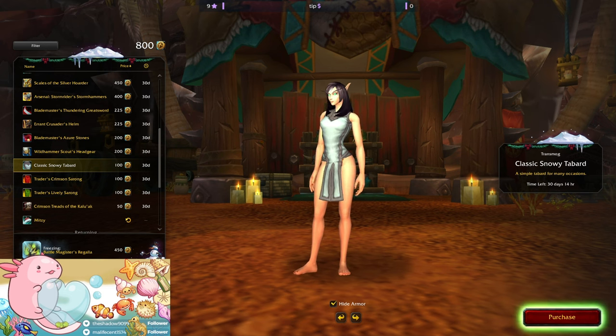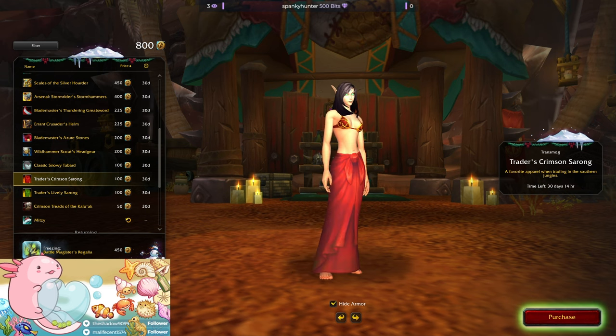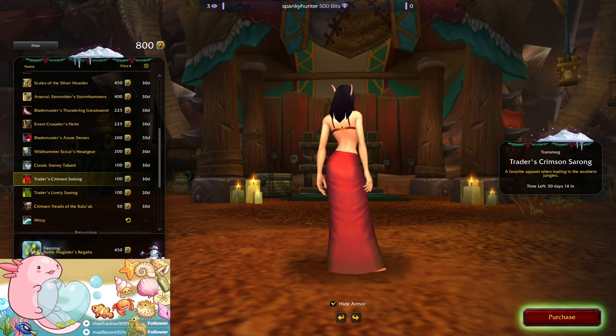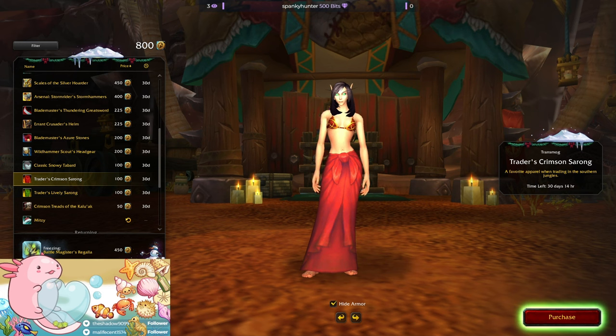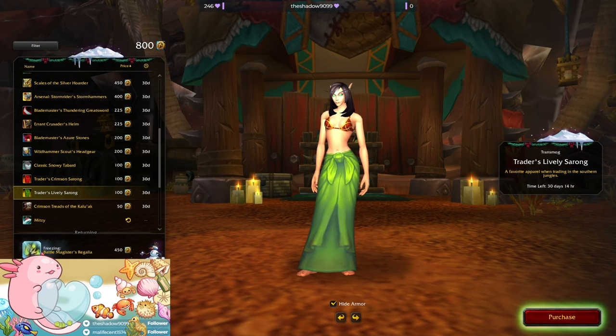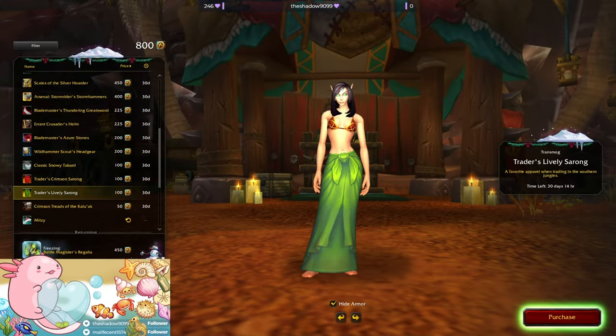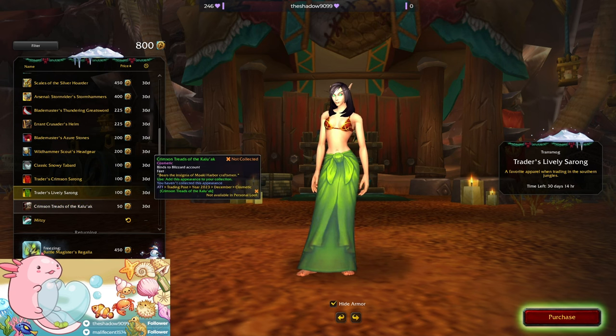Trader's Crimson — oh, that's not bad. Yeah, I could see myself buying that — day at the beach kind of thing. One hundred tender. Oh, there's a green version too. The green goes with my bikini — I kind of like the green one. Maybe I'll get both.